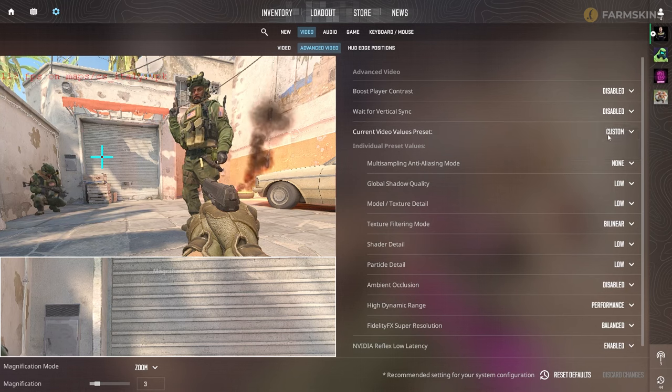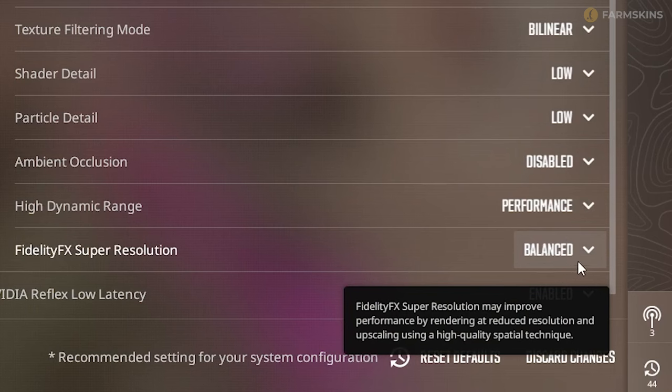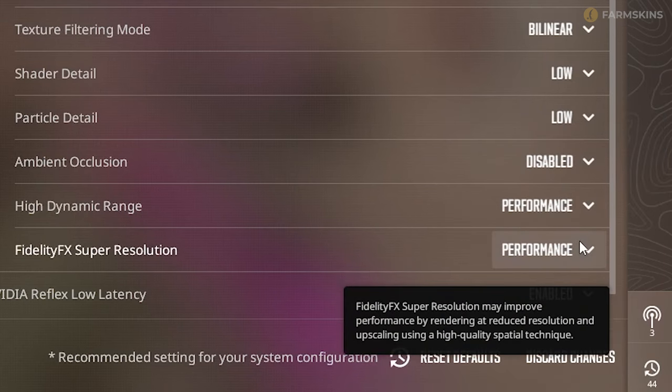Choosing Low will minimize all settings. The only exception is FidelityFX — this will be set to Balance Mode. So to squeeze out maximum FPS, you'll want to set it to Maximum Performance.